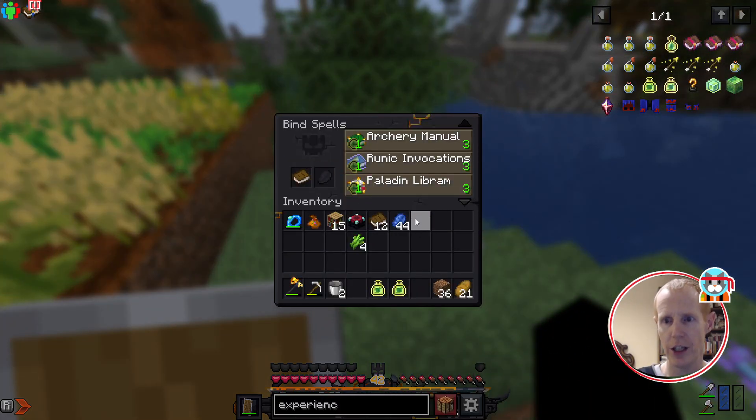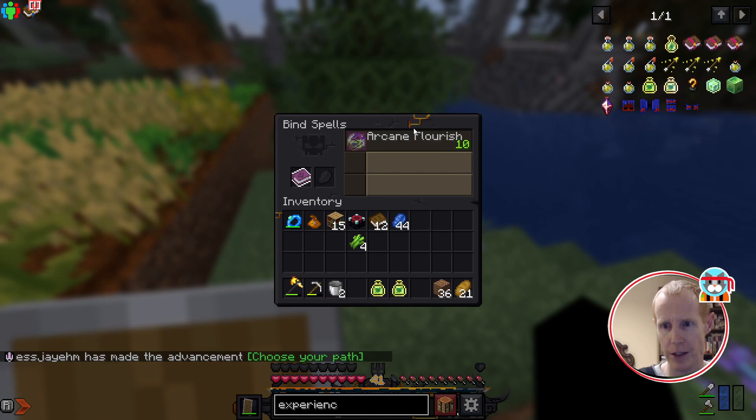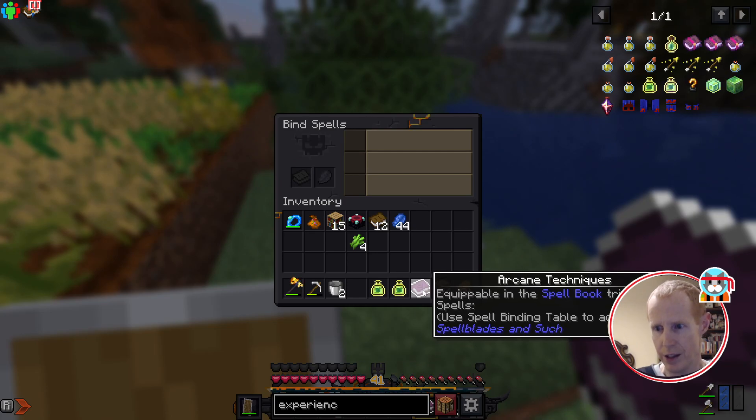We're going to put a book in here and it's going to give us all the different schools of magic. Looks like we'll use three levels of experience. The one I'm going for is arcane techniques — I'll put a link to the guide done by Luna Pixel Studios, who's actually the mod pack team. One of the people from their team did a how-to magic video, so I'm basically just following along with that and hopefully learning a little bit as we go. Now that I have the arcane techniques spell book, it looks like I have to use the spellbinding table to add spells.